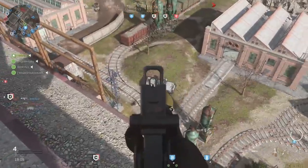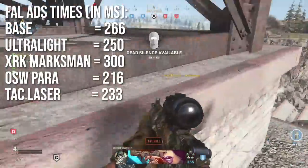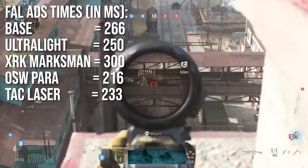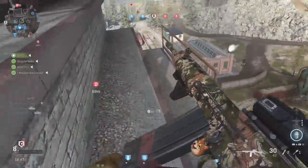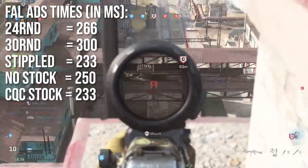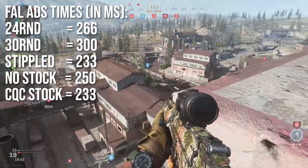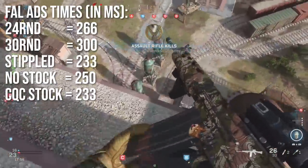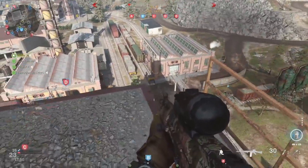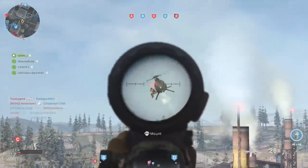The base ADS time is 266 milliseconds. The ultralight barrel brings it to 250ms — a minor improvement. The XRK Marksman has a penalty at 300ms. The OSW para barrel is a godsend, shaving 50ms off to around 216ms. The tac laser is middling at 233ms. The 30-round mag slows ADS as much as adding a heavy barrel. No stock gives 250ms, while the close quarters combat stock is faster at 233ms.